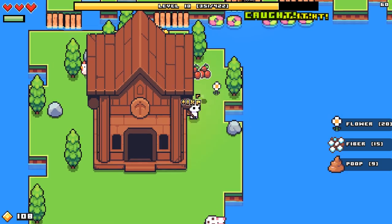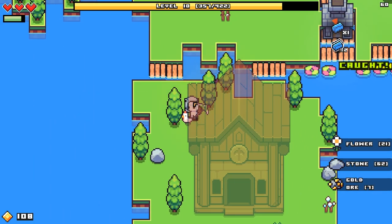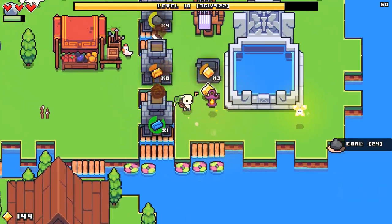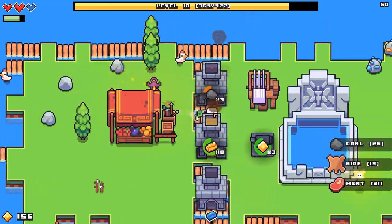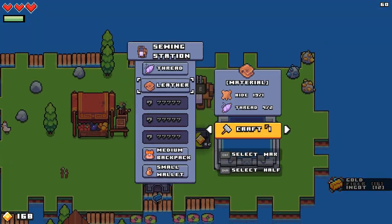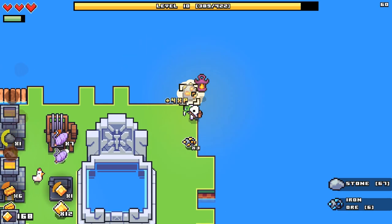Hopefully we can eventually pick up these critters and actually move them to a different location, because that would make my life a lot easier. A whole bunch of sand, a whole bunch of money. Start by making all the thread we possibly can, because I want that bigger backpack - I want everything. I'm a greedy person in this game.